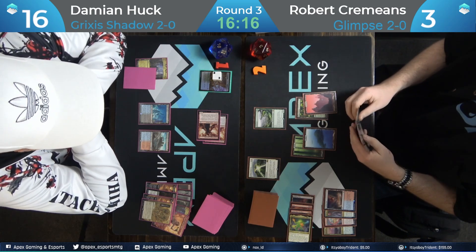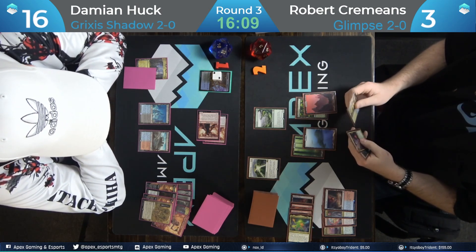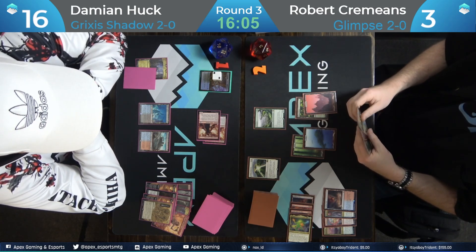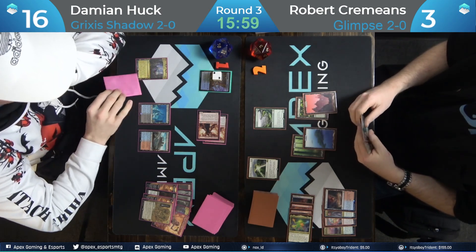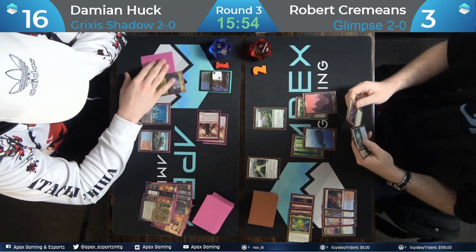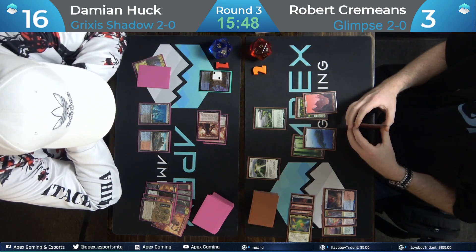Stringbean says 'draw your card.' Look how nice our players are. Attack for one — Risen Reef beats. Crack the Clue — trying to draw a Cascader. TJ's smiling, TJ's having fun playing Magic.